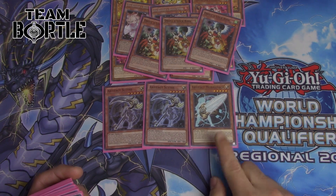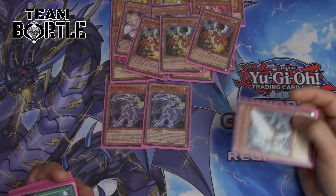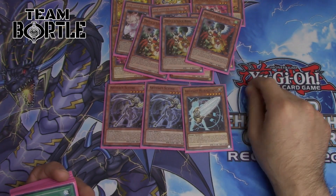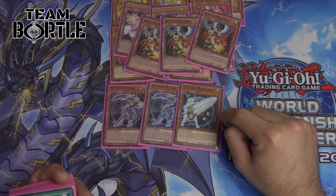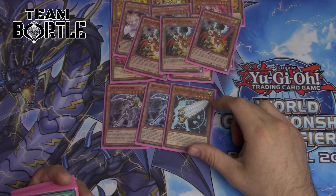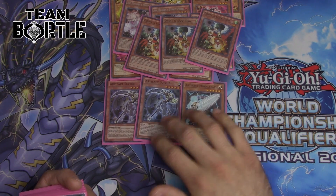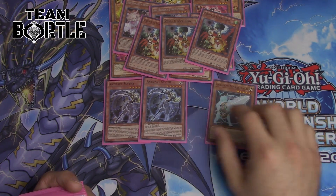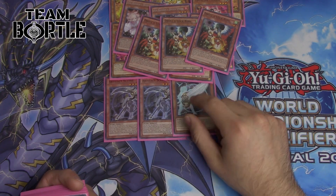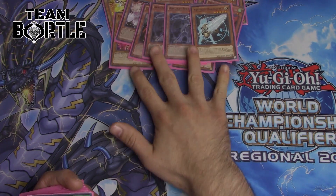Jumping into our Artifact engine: two Artifact Sanctum and one Artifact Moralltach. Moralltach is the new addition — I faced BLS and couldn't kill it, so I threw in Moralltach to test it out. The key reason it's here: this card does not target. It only hits face-ups but does not target, so if the opponent has Borrelguard or Borreload on the field, it takes them out without targeting. It's 2100 attack, still kind of beefy, and you can set it just like a trap.